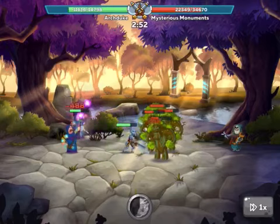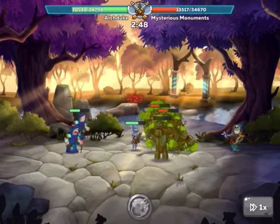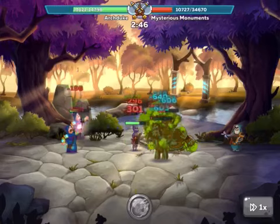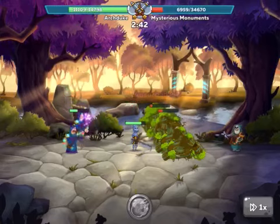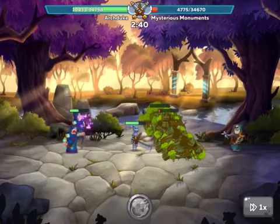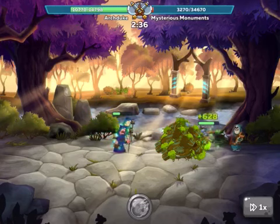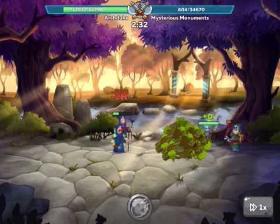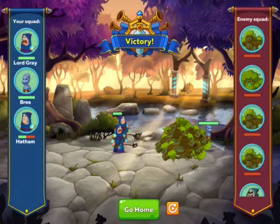I haven't taken a lot of damage, but we are doing some damage. Having two healers running at the same time is very powerful. I'm probably going to switch out somebody for a tank. But having Gray as a backup wizard is going to be super helpful when I start training up my team for future battles.